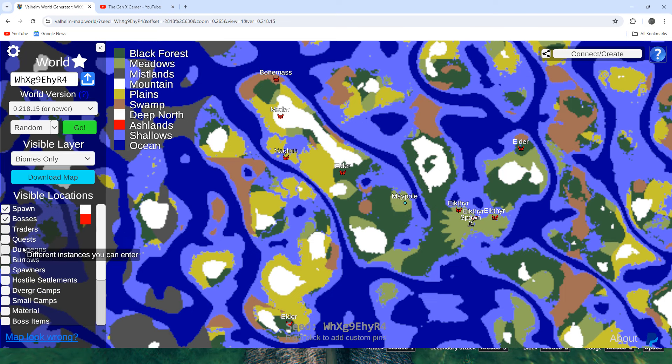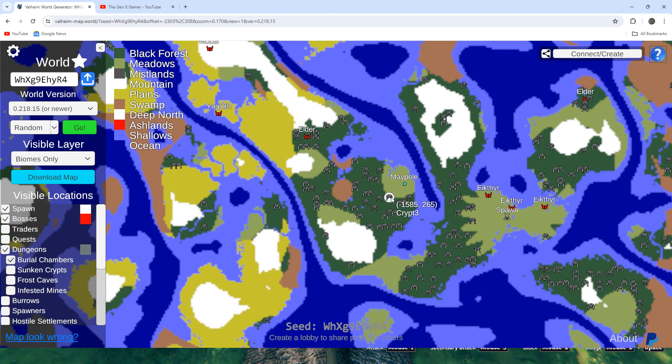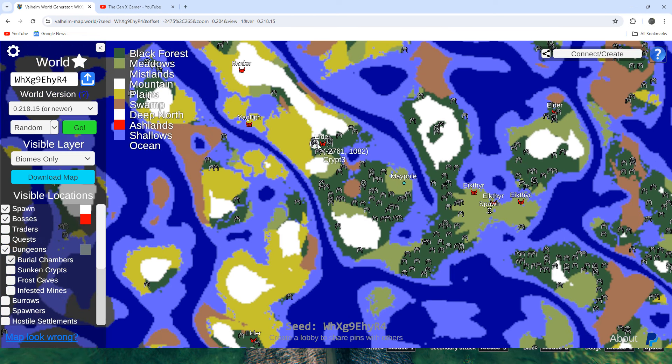Let's look at dungeons. The map generator has changed how they display. The burial chambers are the Black Forest ones, and as you can see there's a whole bunch by this maypole, a bunch of crypts by the Elder, and even by the spawn. You're going to pass through plenty getting here, so you won't have any trouble getting enough Surtling cores or early Black Forest materials. Black Forest is definitely a ten out of ten on this seed.